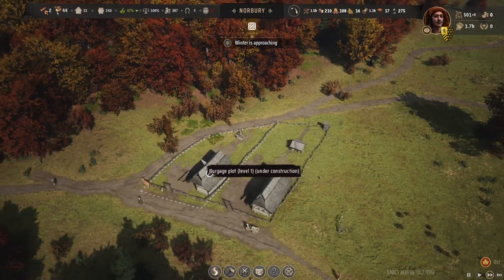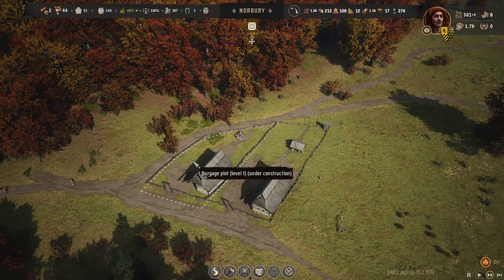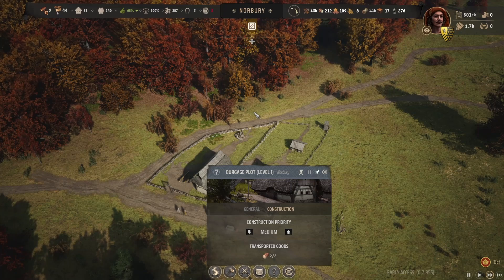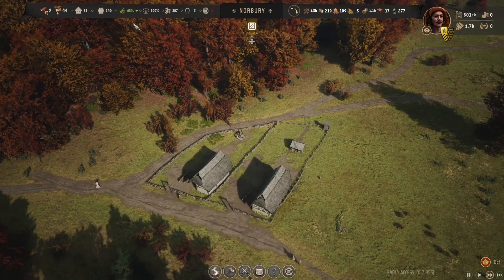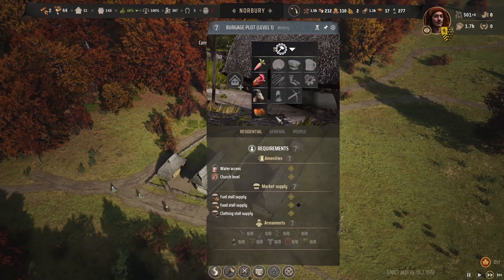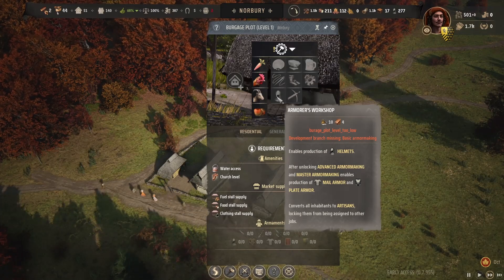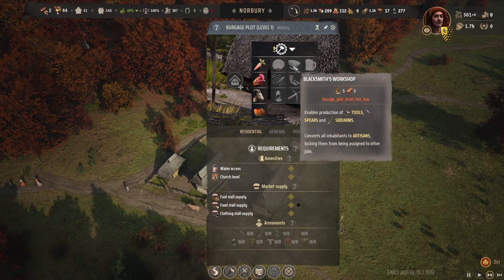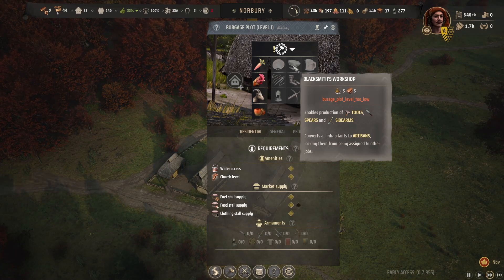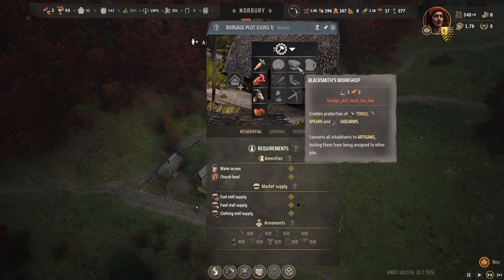Winter is approaching — that's not good. Oh now I got money, look at that. Still under construction — there, it should be done now. What makes spears? This is all armor here. The blacksmith workshop — enabled production of tools, spears, and sidearms. Okay, so this is where I actually need to make them. I need to let this upgrade, and then I could build the blacksmith's workshop.